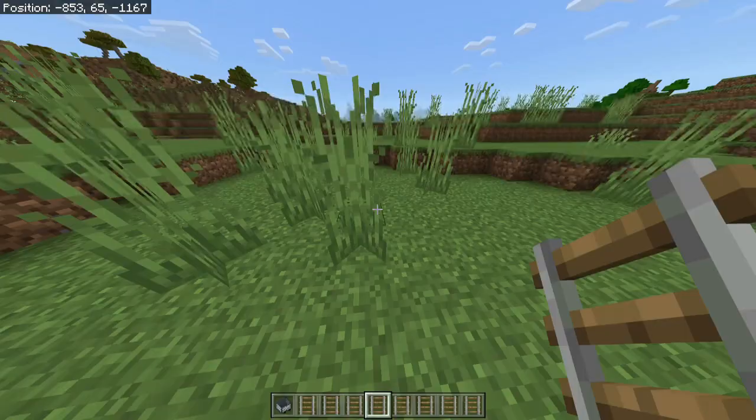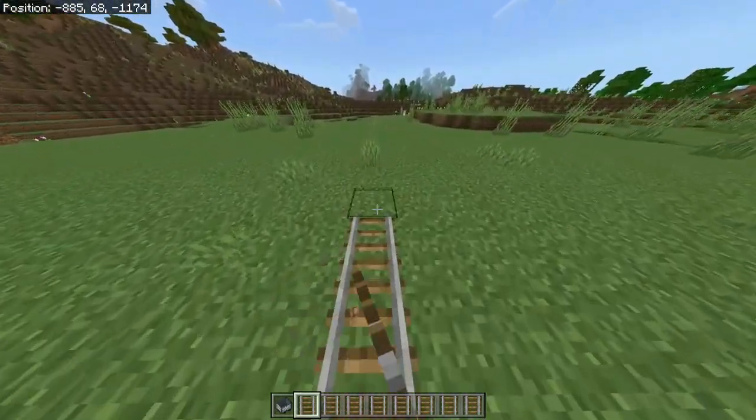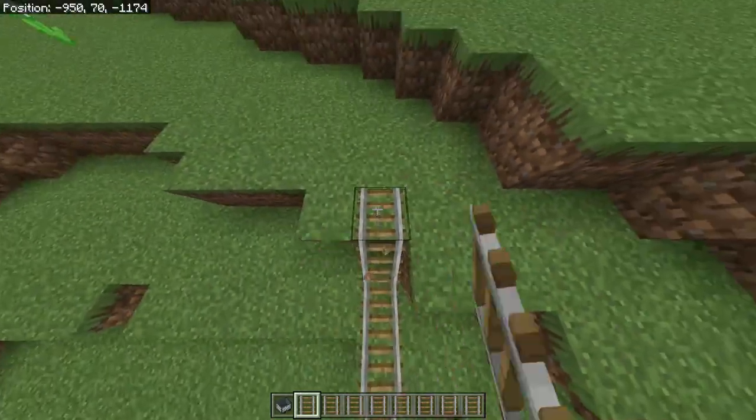So it's basically having eight stacks of rails and putting them literally on a line, on a line, on a line, until you just spend these eight stacks. And it's as easy as that.